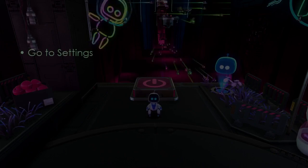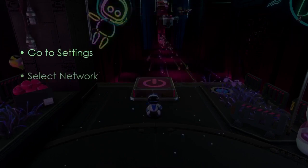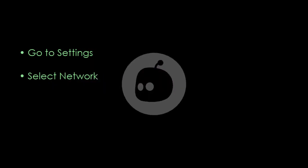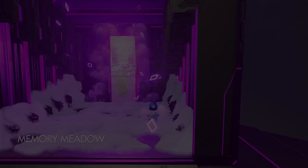Next, consider checking your network connection. Go to Settings, then select Network, then choose Test Internet Connection.